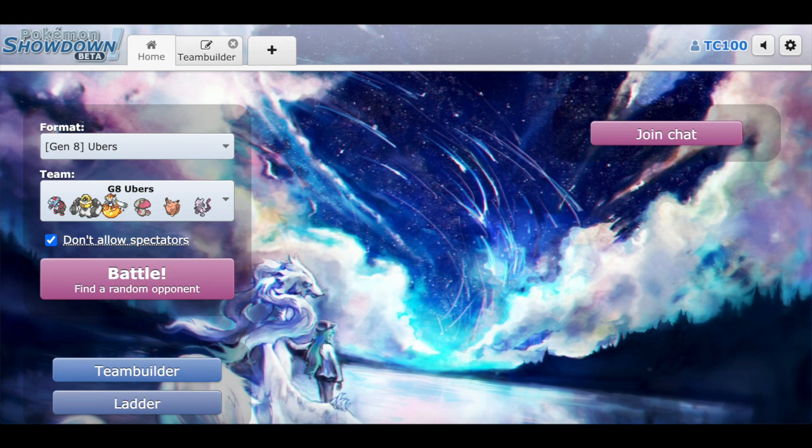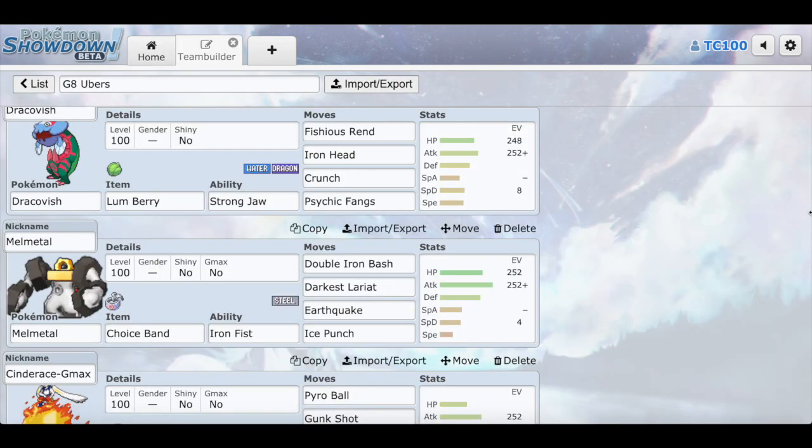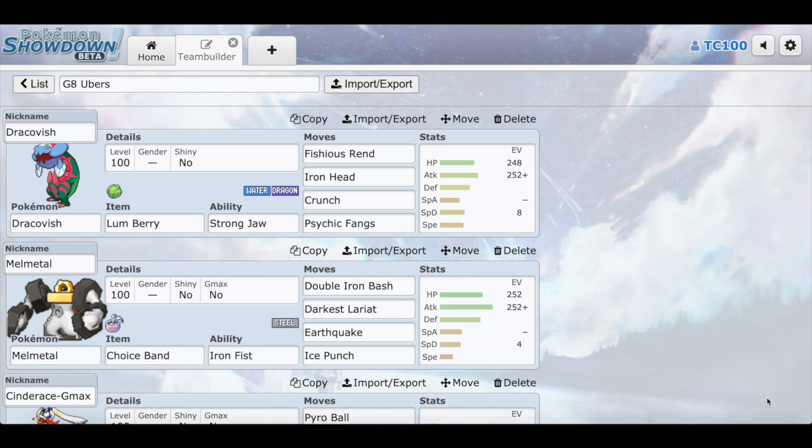Anyways, we have a Gen 8 Ubers Battle. It's actually the same team that I used last video — if you haven't seen it, go check it out. I will go over it because I've made a few adjustments. I'm going to go straight to the battle. We have Dracovish here. I am actually swapping out the Choice Band with a Lum Berry, so I kind of alternated the items a little bit. Lum Berry is on Dracovish now and Choice Band is on Melmetal. The same moveset applies for every single Pokemon.